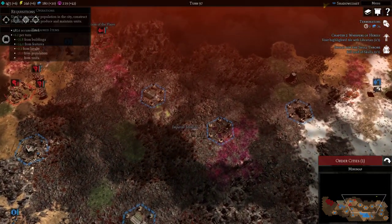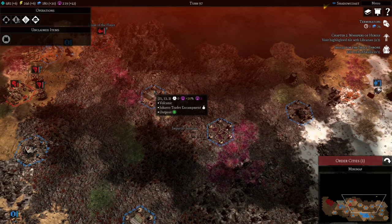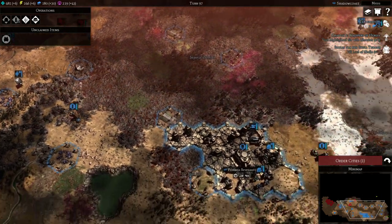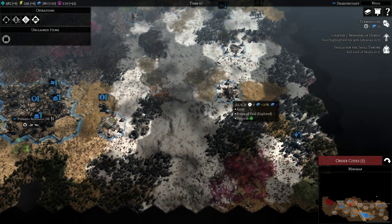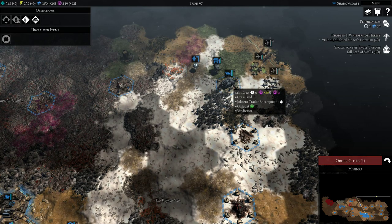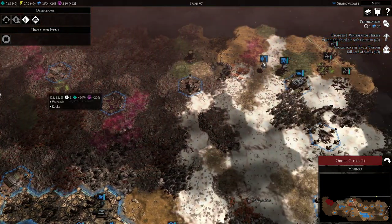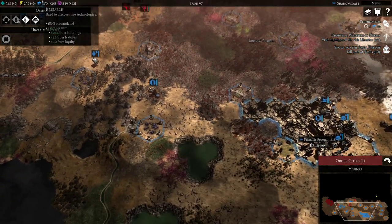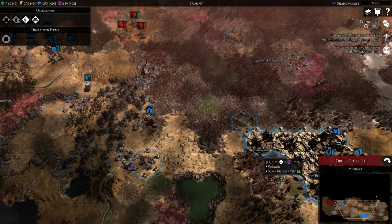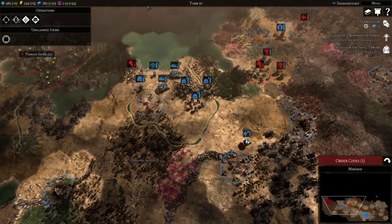For all four primary resources, there are other things we can do. When we capture outposts, they produce bonuses to various things. Right now I have outposts giving me plus 20% Research, plus generation to Influence, and energy. Should I start losing these outposts, resources could swing fairly quickly and negatively out of my favor.